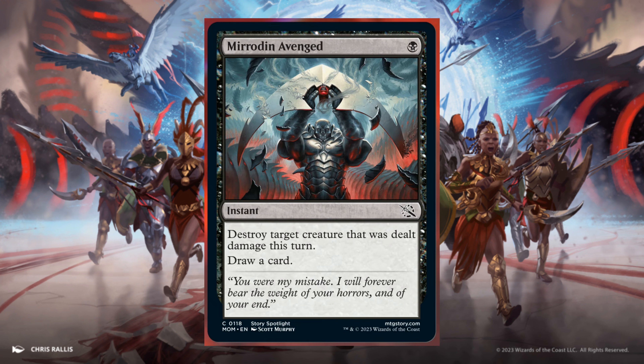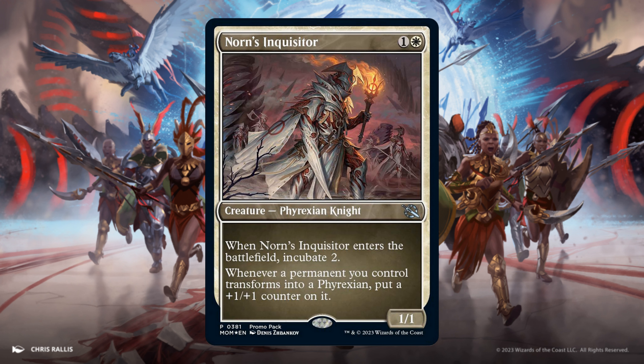Mirrodin Avenged, for 1 Black. Instant. Destroy target creature that was dealt damage this turn. Draw a card. Norn's Inquisitor, for 1 and 1 White. It's a 1/1. Enters the battlefield: Incubate 2.